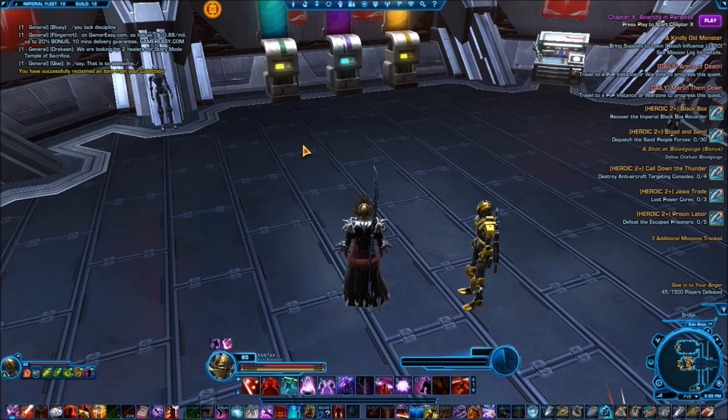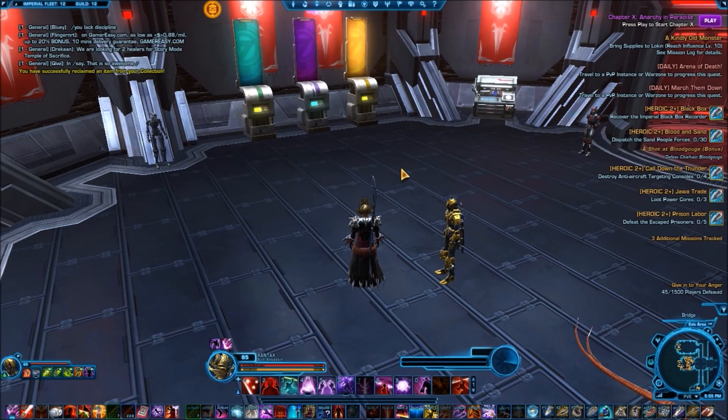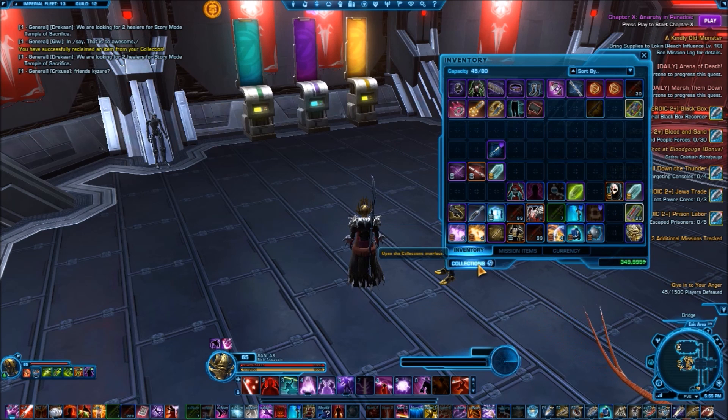But that's the idea behind Collections, and that's how it works. So don't make the mistake that I did — I bought a crystal for me, a crystal for my offhand, a crystal for my companion, and another crystal for my other companion. I bought four crystals when I only needed to buy one. So don't make that mistake — just buy one. Any cartel market item you can do that with.